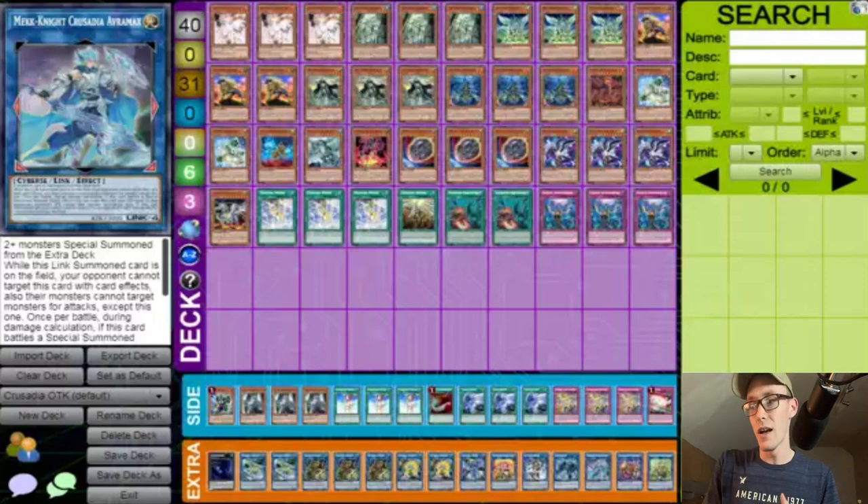Match round one was Lunar Light, easy 2-0. Match two was Zodiac Tri-Brigade, 0-2. Match three was Zodiac Eldlich, 2-0. Match four was Zodiac Eldlich again — poor guy got back-to-back Zodiac — 2-1. Match five was a no-show, free win. Match six was Virtual World 2-1, match seven was Virtual World 2-0, match eight was Mech Invoked 2-1, and match nine was Virtual World — they got their revenge 0-2.